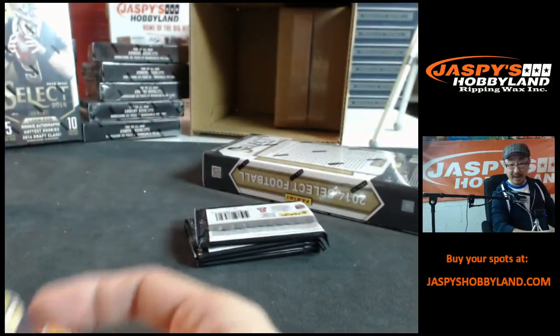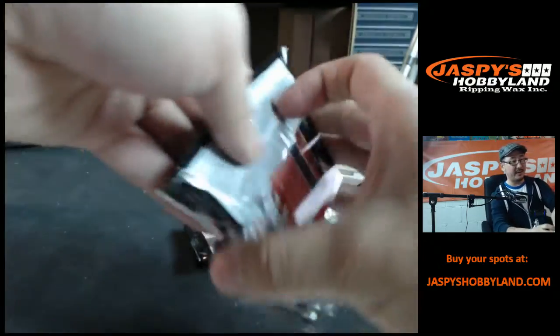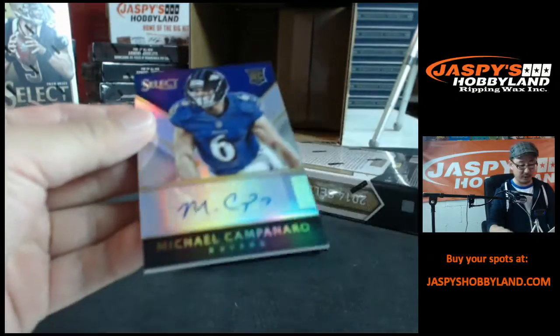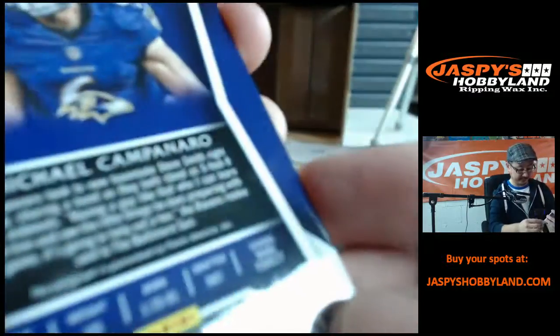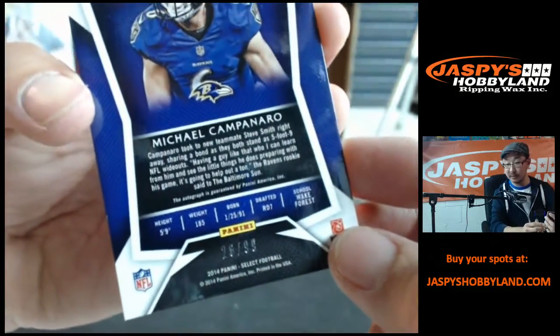A few more packs and another box to go, ladies and gentlemen, and then we can move on to some of that baseball, and then the Playbook, and then the Elite. And if we're lucky, if National Treasures pick-your-teams is filled up, we can do that — even if it's close to quitting time. Michael Caminaro Ravens autograph to 99, going to the Baltimore Ravens, going to Pablo.